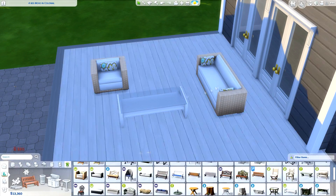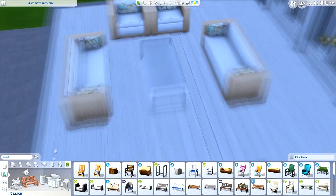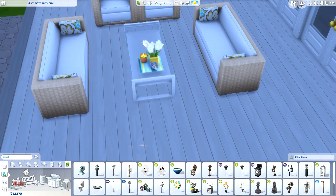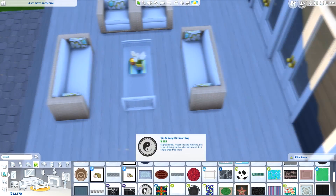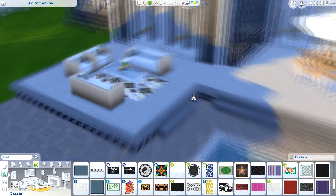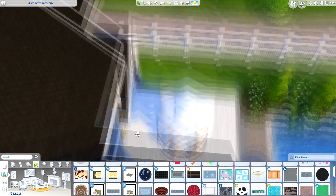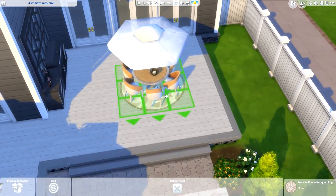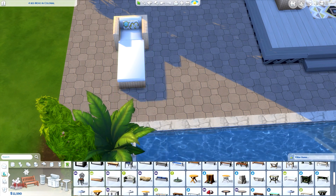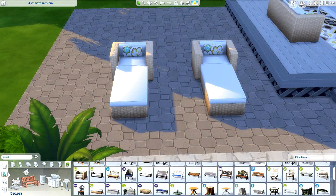I found this house on the gallery from an amazing creator — I'm probably going to mispronounce their name, something like Jinsky. I'll leave a link down below so you can check it out. I've actually used their houses before — I started a little series called Lex Decorate and used one of their homes for the first episode. They upload a lot of unfurnished homes, which made them a great choice for this collab.